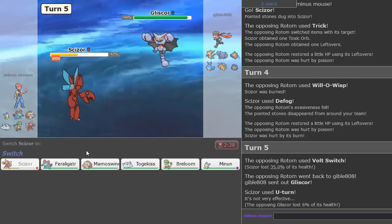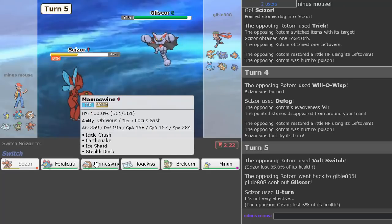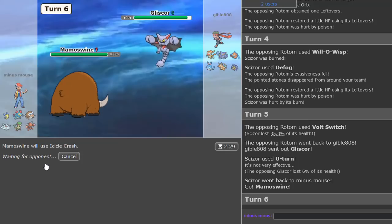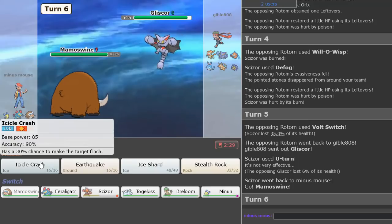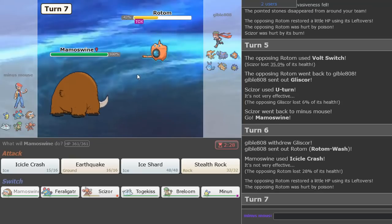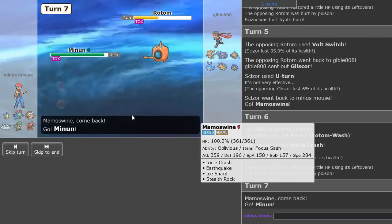Check this out: all we gotta do now is go right into our trusty Mamoswine and Icicle Crash. Could also Ice Shard for the chip. I'm going to Crash. Hit the Rotom slot — 28%. Just what you love to see. Minun time — let's go Minun. Anything is the play.